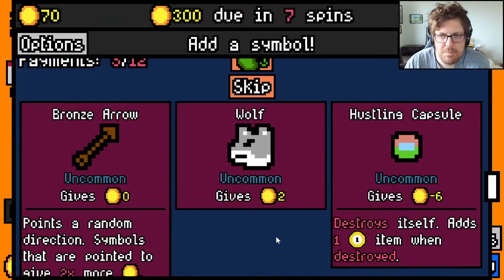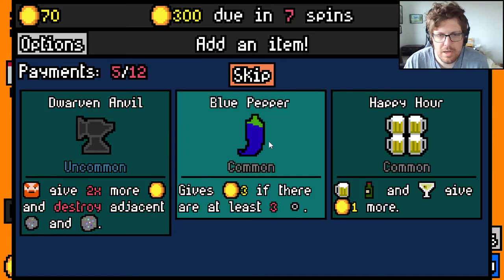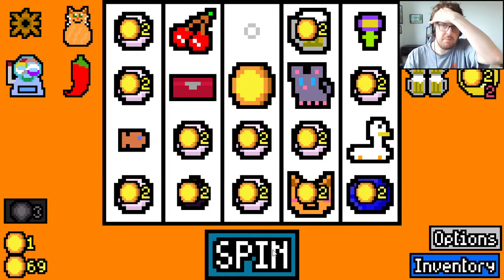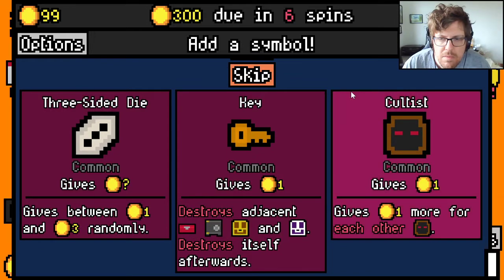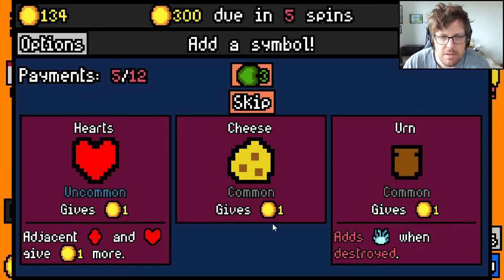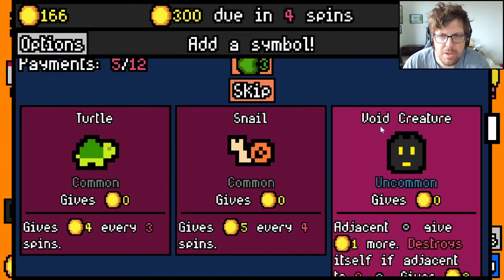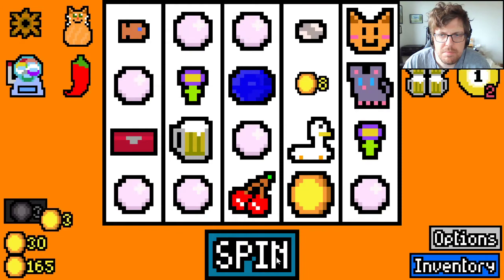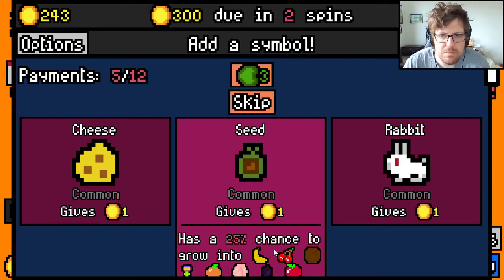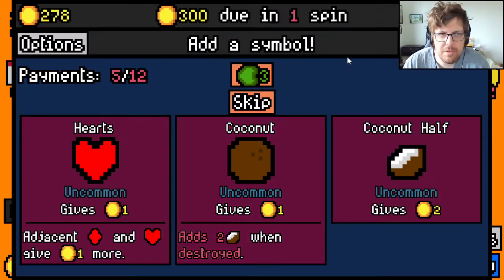Okay, 300. Take a hustling capsule, this will give us two spins, so it'll make up its own cost pretty quickly. We have two beers, that makes them slightly better. We have a key for the last lockbox. We get another cheese for the mouse. Void creature. Another egg, another cheese. We made rent but it was very close.